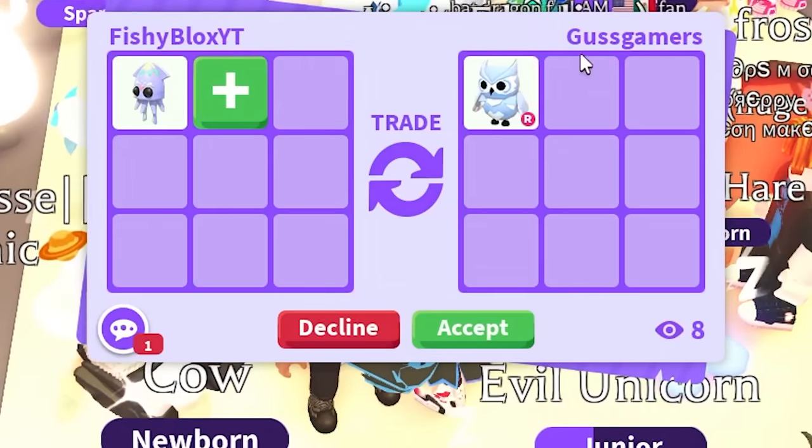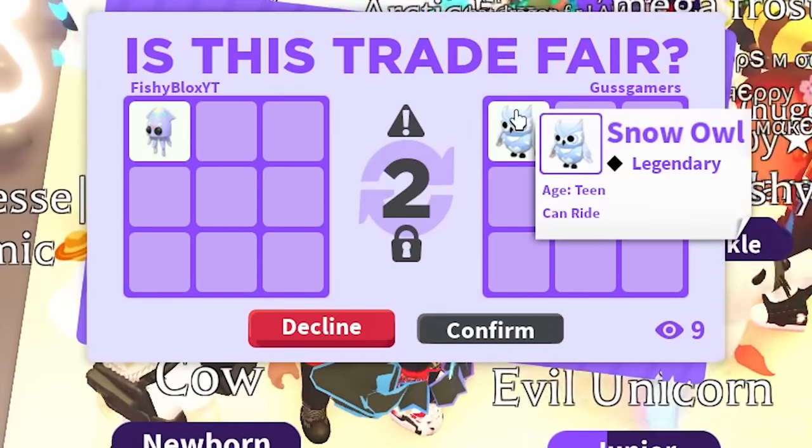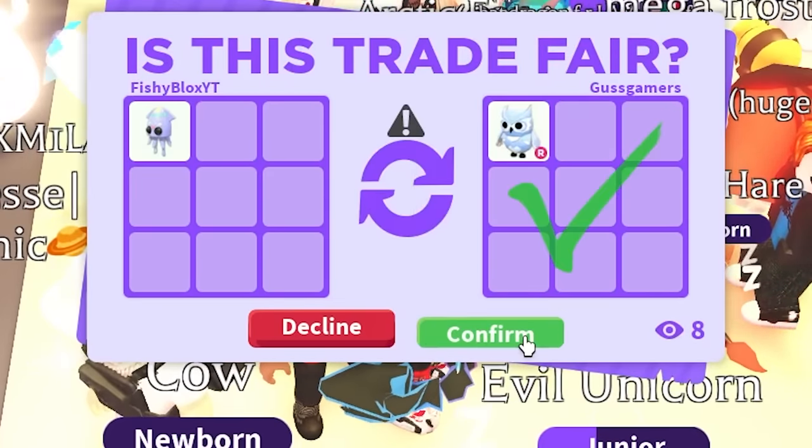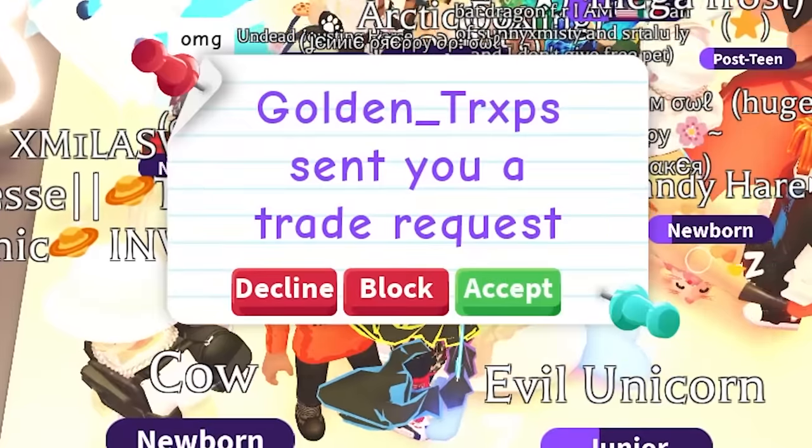So we have Gus Gamers with a ride Snow Owl, legendary pet. Would you rather have the squid or the ride Snow Owl? I think I like the squid more, but you can't go wrong with the ride Snow Owl. Plus it's not a green pet, so the challenge continues.